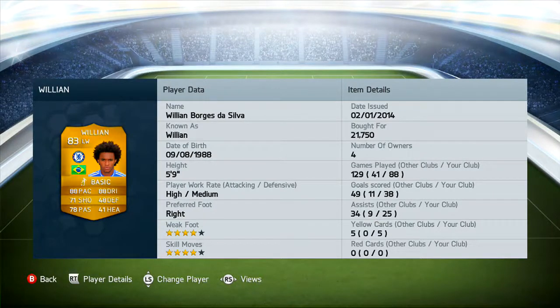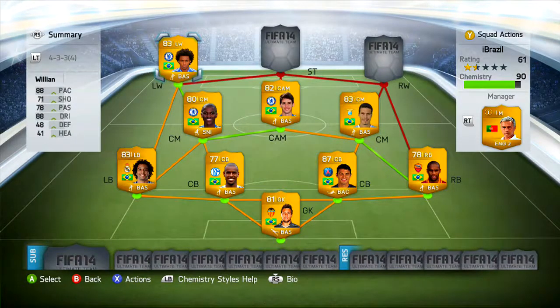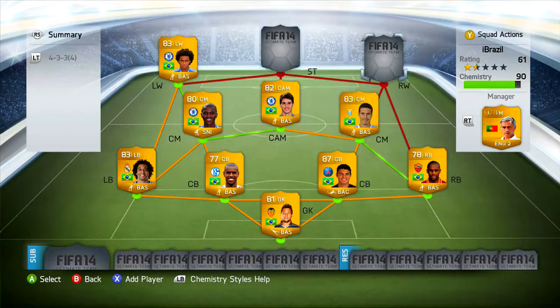On the left wing we have Willian. His work rate is high attacking and high defensive — this guy works his socks off down that line. He's got 88 pace, 88 dribbling — tremendous stats. 41 heading, 78 passing, 71 shooting, and 48 defending. He's quite weak physically but his pace, dribbling, and crossing are just unstoppable. He's scored 49 goals and assisted 34 in total. I picked him up for 21,750 coins — a tremendous player. Definitely get Willian; he's great in a BPL team too.